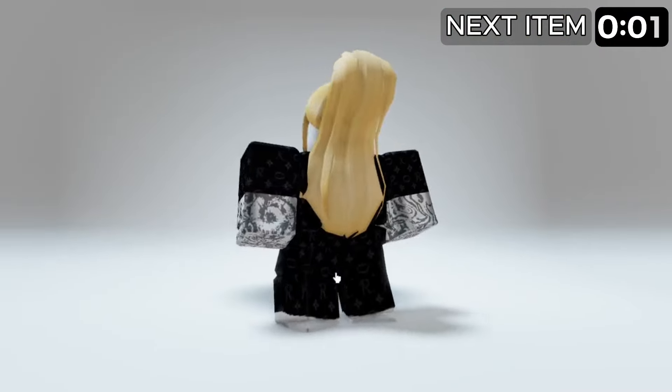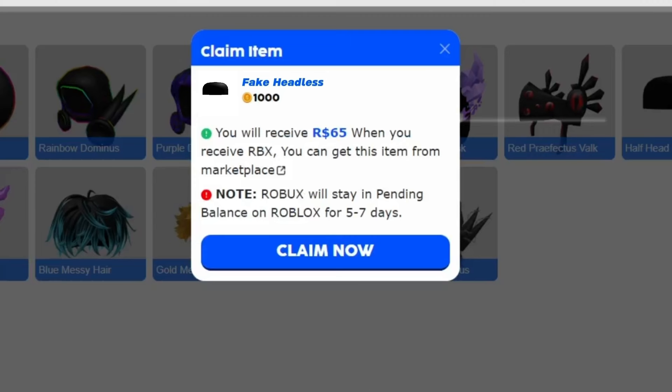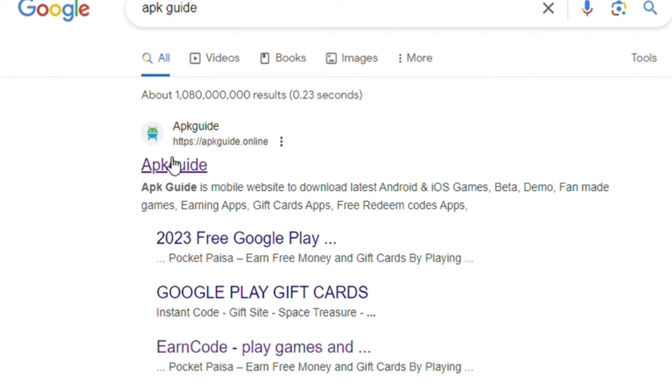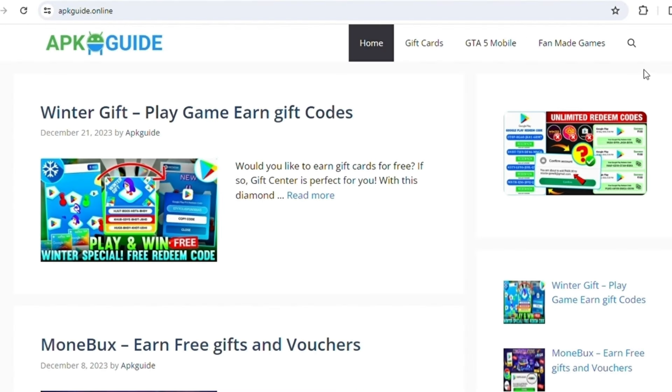You will get these blonde hairs and a fake headless. You can get this item from this website — click on the item. I can easily claim this item. Let me show you how. Go to this website and search 'PK Guide' on Google, then click on the first website.